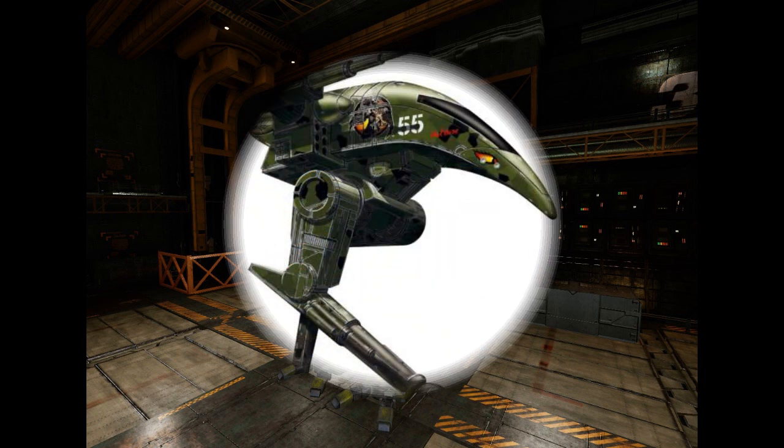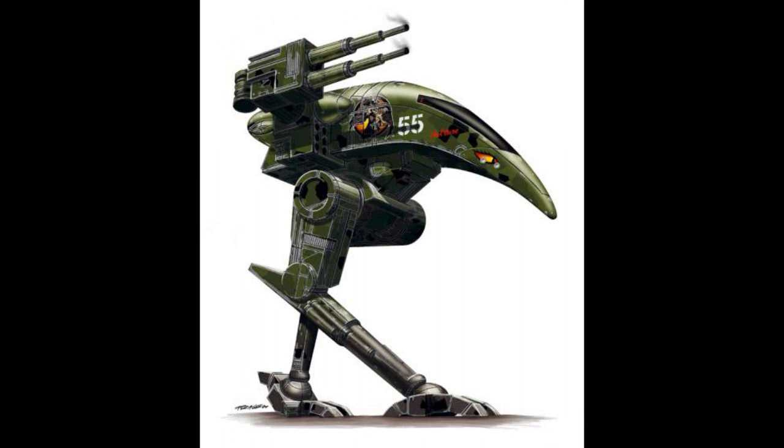The RVN-3M: This 3053 variant, based on the 3L, removed the SRM-6 launcher, the medium lasers, and the electronic warfare system and TAG laser, in order to turn the Raven into a long-range fire support unit. Fire support is provided by a single 15-tube long-range missile launcher. Additionally, the mech sports two small lasers and a small pulse laser for enemies that get under the minimum range. It retained the NARC beacon used by the 3L and includes two ammunition bins for the missile launcher, so the Raven can maintain fire support even away from the supply line.